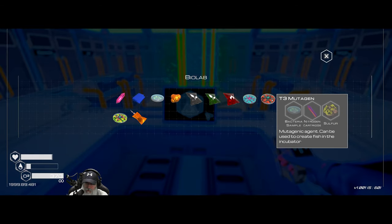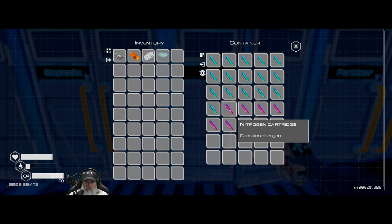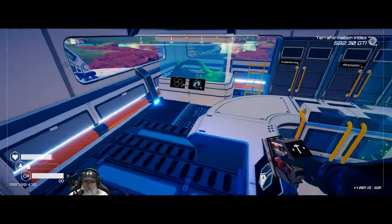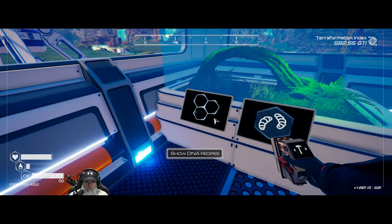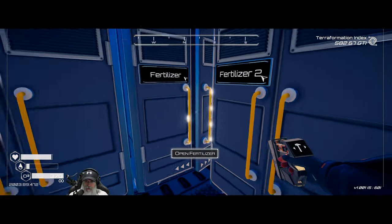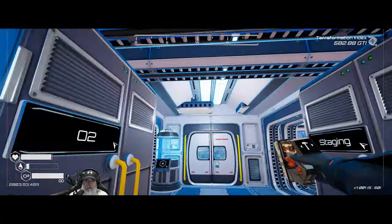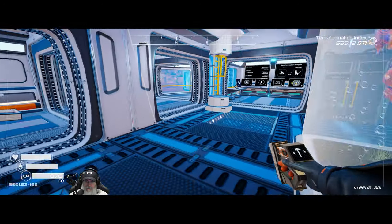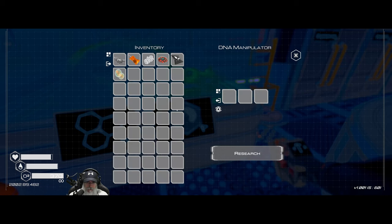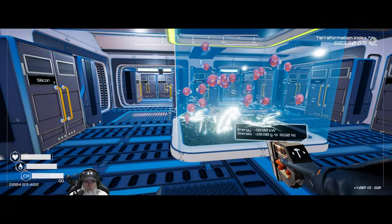We need bacteria, nitrogen, and sulfur — grab those. Then fertilizer and plankton C. Plankton A, plankton B, plankton C — research. That'll give us a new species of fish with a slightly better multiplier. This aquarium is doing 20.8 grams per second towards animals.